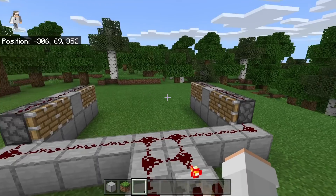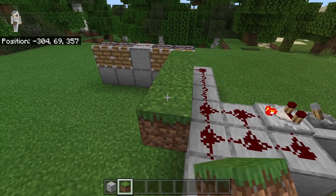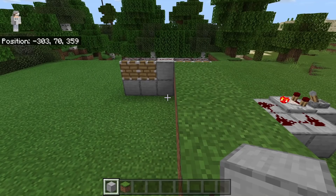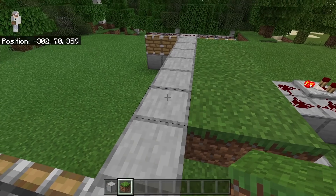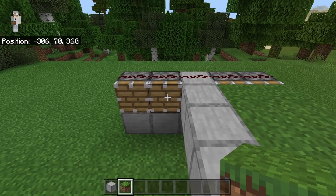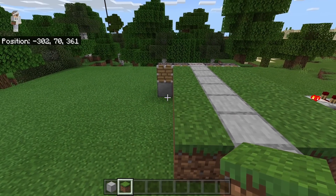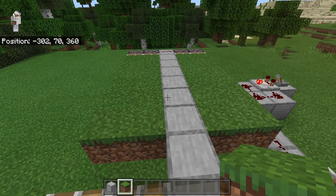The next step is to come over here. Now place down 6 grass blocks, then place 6 more grass blocks over here as well. Now place 7 solid blocks over here. Now come over to this piston, then place down 6 grass blocks, and finally place 6 grass blocks over here. Those grass blocks will be where flowers grow in this farm.